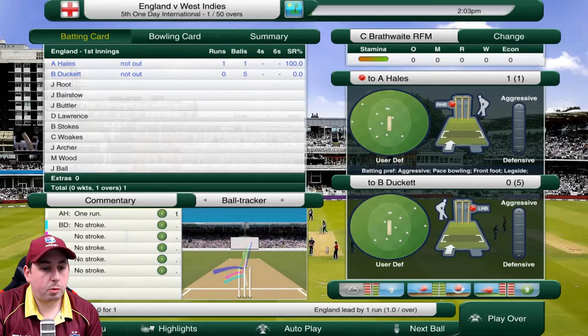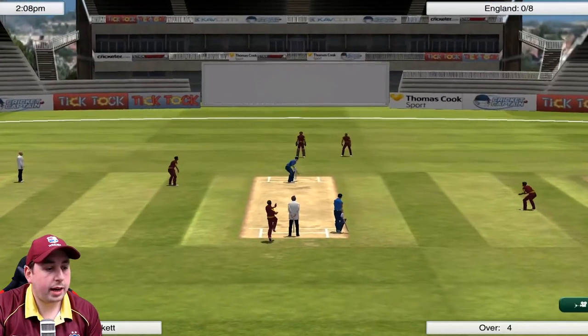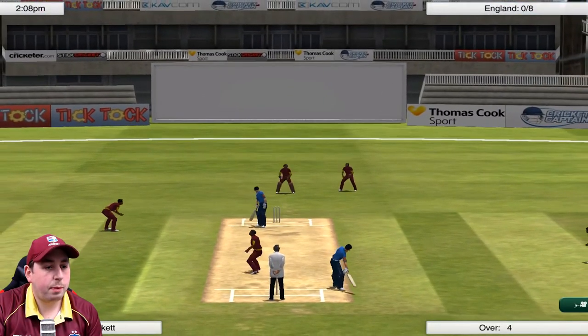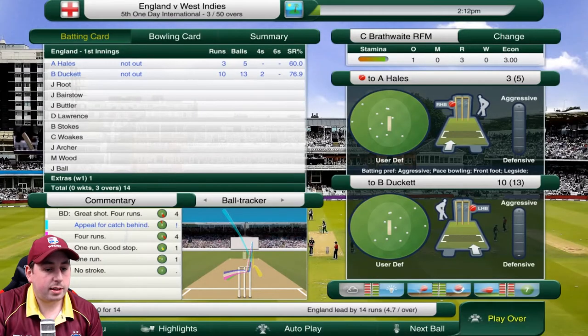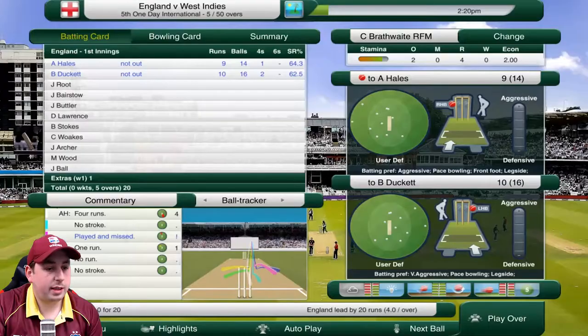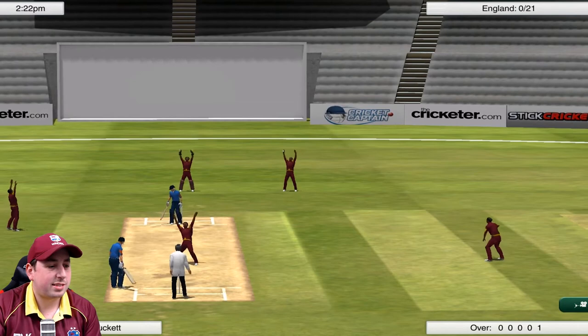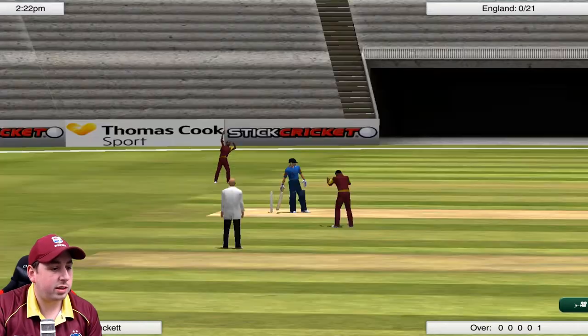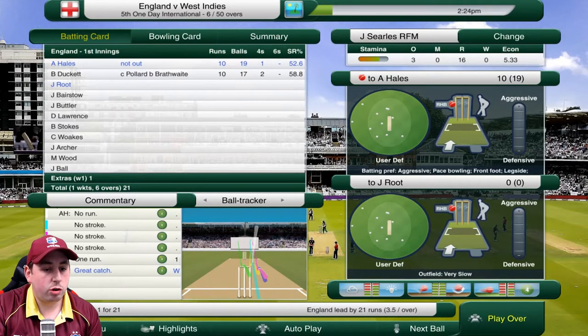We're going to make sure he comes around to Duckett and see if we can get Duckett's wicket early on. They've got a couple off that, and now it's Searles into Duckett - does he catch the top edge? They're asking for it but they're not going to get it. England on 15 for no loss. Then Searles beats the outside edge of Alex Hales, Brathwaite into Duckett - edged and caught in the slips! Fantastic catch, finally the West Indies hold on to a catch. Brathwaite gets his man, Duckett gone for 10.